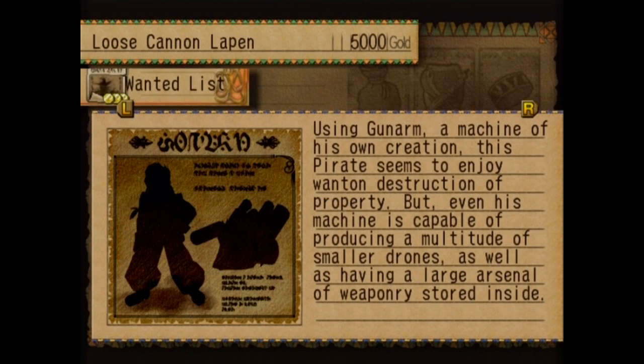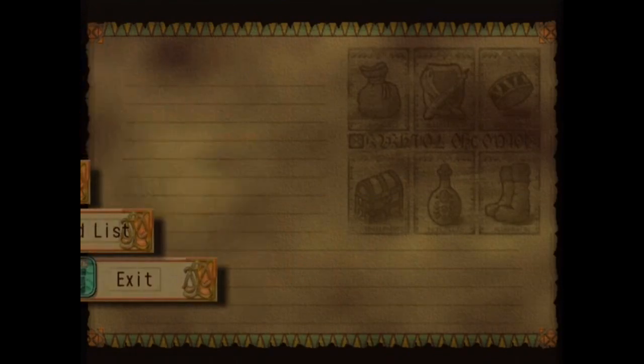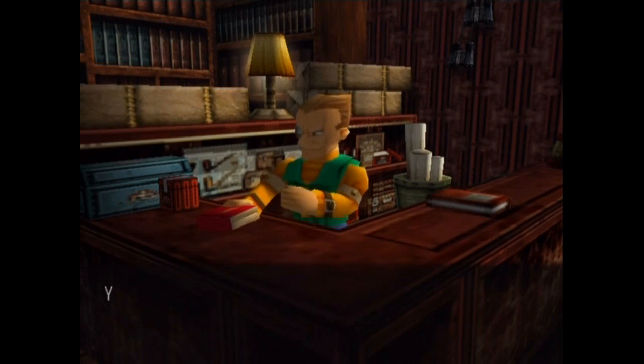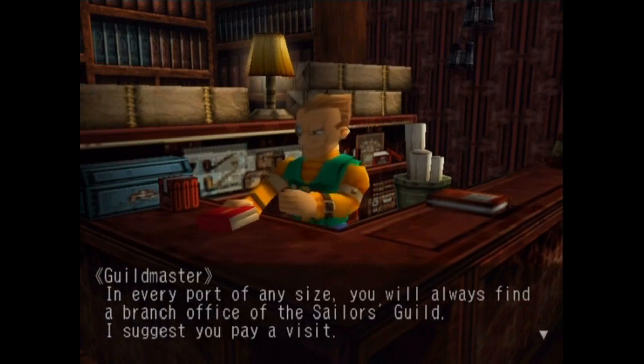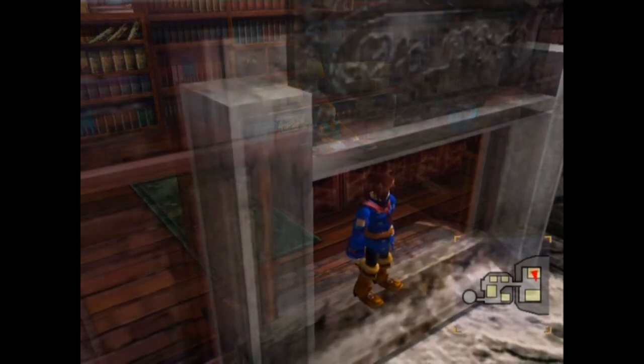He's got GunArm, he destroys stuff, his machine's capable of producing smaller drones, he's got a large arsenal of weaponry — he sounds pretty dangerous. We also have the XNS Demons entry. Before we leave, we're going to get addressed with another Black Spot — remember, this is Piastol's way of calling us out, so we're going to have to be dealing with that again too. For now, we're done in the Sailor's Guild.